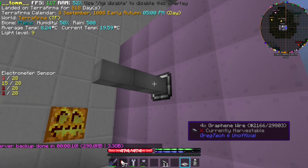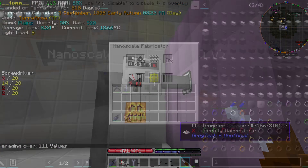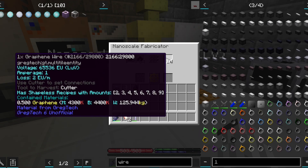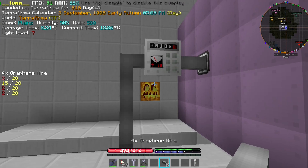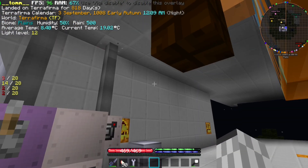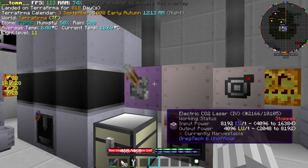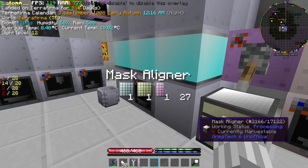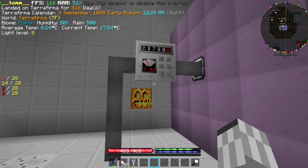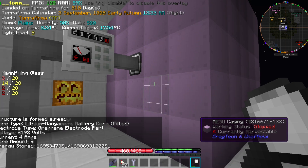Now that we have stocked up some power, we can connect our base to the new battery. As you might guess, we are now using graphene wires — they are super cheap and can go up to LUV. Once the cabling is done, we can finally make the highest-tier wafers without too much effort. The only issue is that our new IV laser uses quite a lot of power, magnitudes above our production.